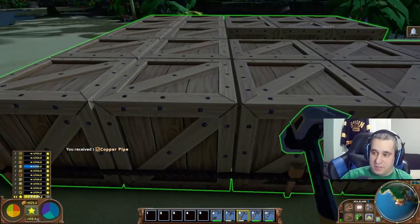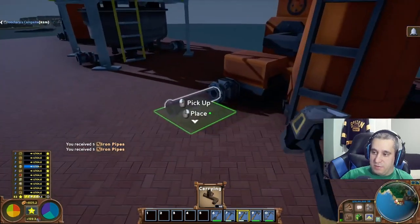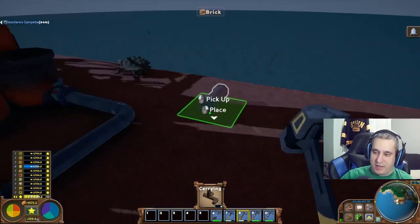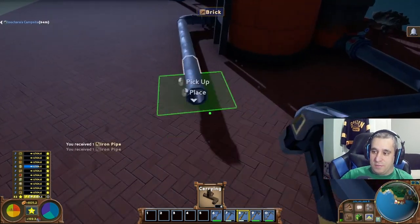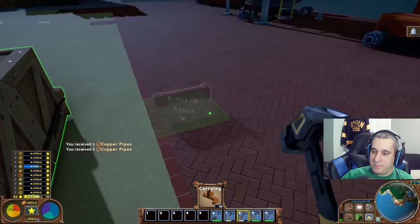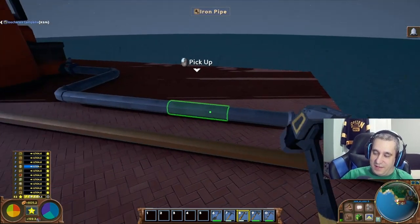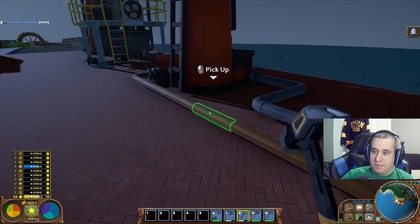You can actually use this to your advantage. Say you want to run iron pipe from one point, but you need to cross another iron pipe line — you don't want them to connect because one is input and one is output. What you can do is just use the other type of pipe. Running copper pipes there lets you run both pipe lines independently. They work the same regardless of type, so just buy whichever is cheaper.